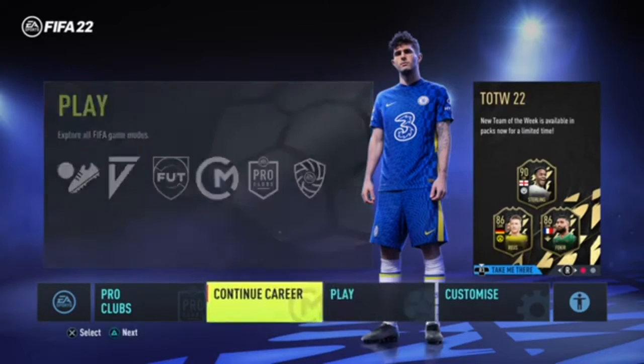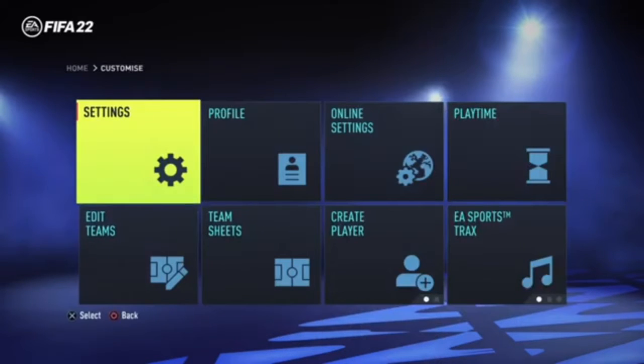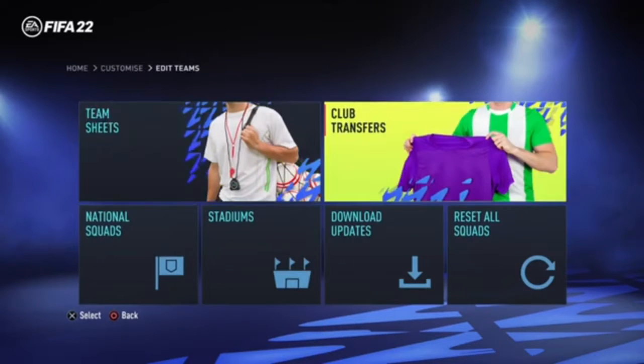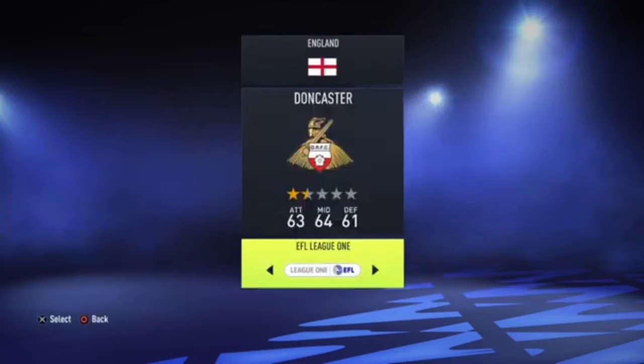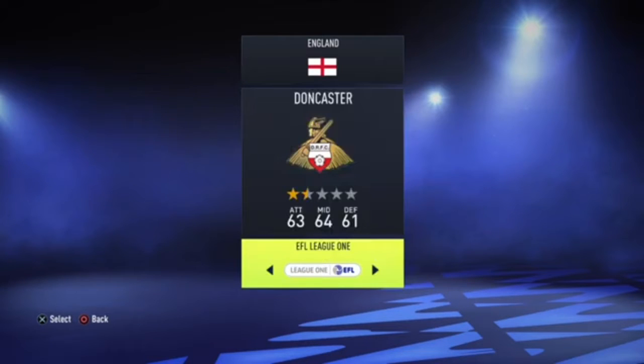When you load on FIFA you go to Customise — this is all your settings. You can go on Edit Teams, Club Transfers, and here you can transfer any players to any club. So you can get the best players and move them to your club, then start a career mode as the best team in the world, or if a player was signed in real life you can transfer that player to your team.